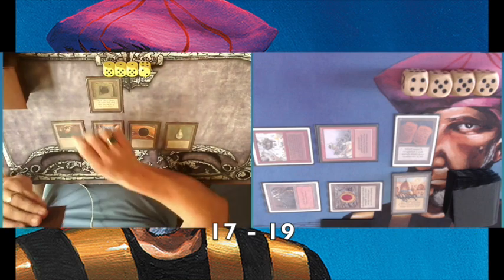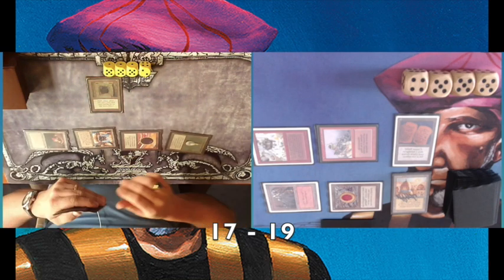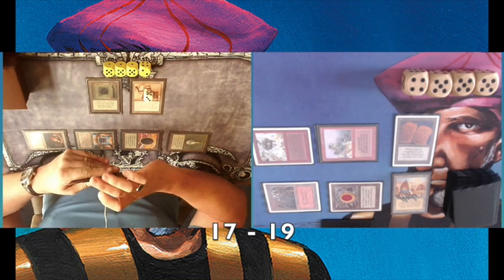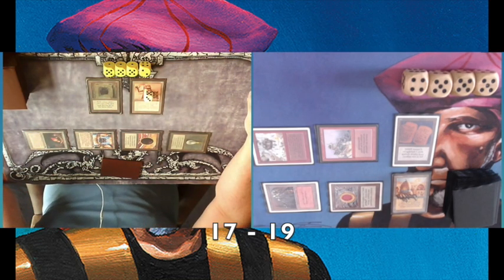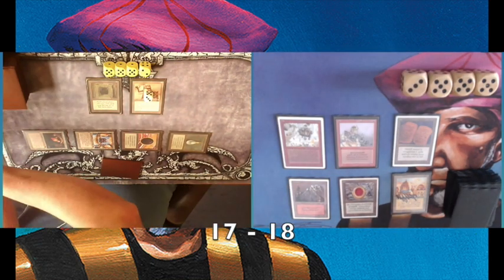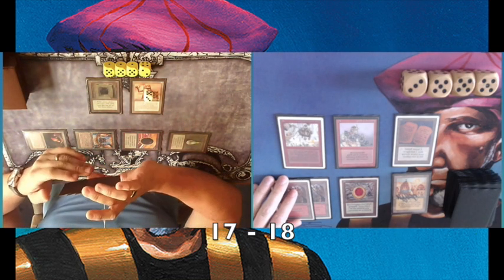Drawing two cards as well — and this is a Workshop. That means he has six mana, and that's a key amount for his deck. With the Triskelion playset and the Tetravus, this is a big problem. Those +1/+1 counters on Triskelion each represent one damage, which means he can just kill my Goblins. Let's see what I'm going to do.